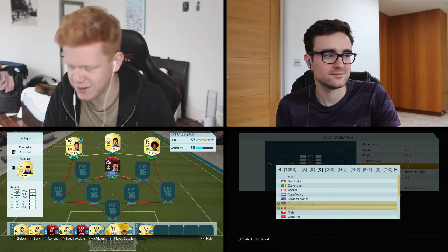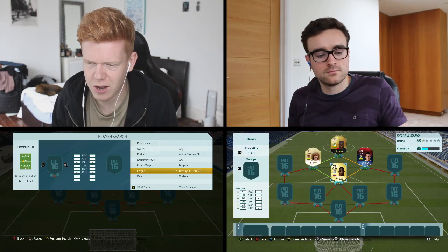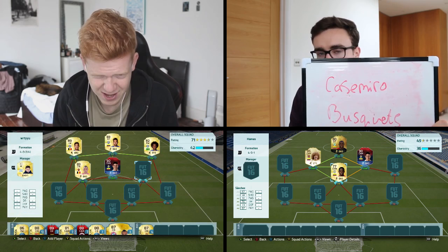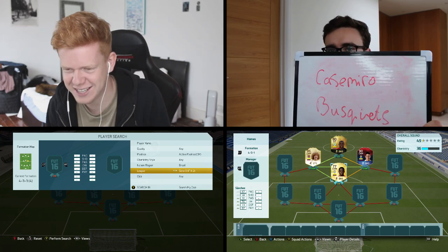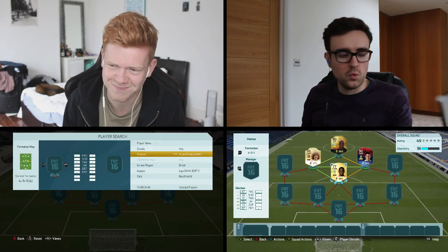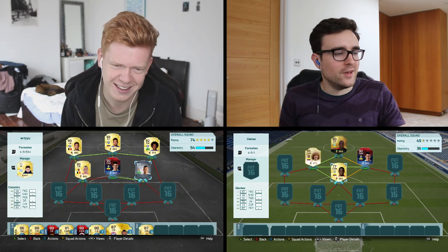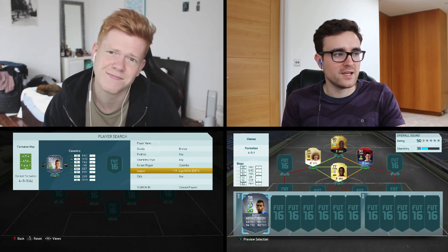Moving on to my two centre mids and Andy's two wingers. For my first centre mid I would like Nyngolen. That seems like a pretty happy Andy. And then for my next centre mid I would like Casemiro. That's two out of two! I didn't get Nyngolen, but I did get Casemiro. To replace your Casemiro, you can have a nice little Bizpo.